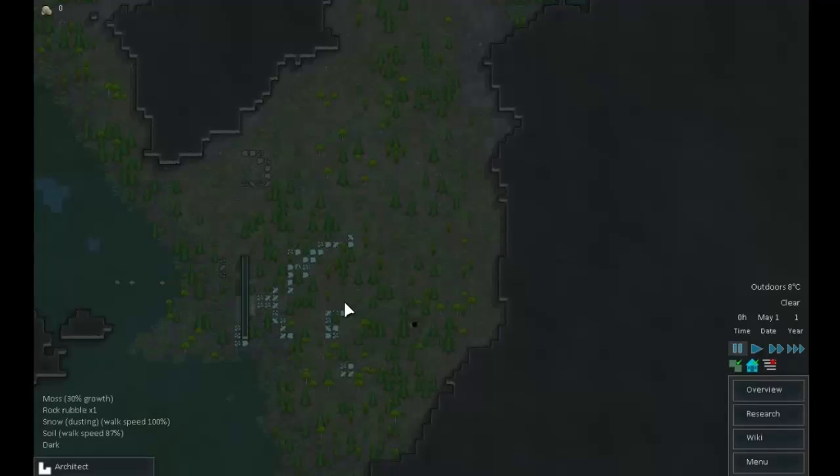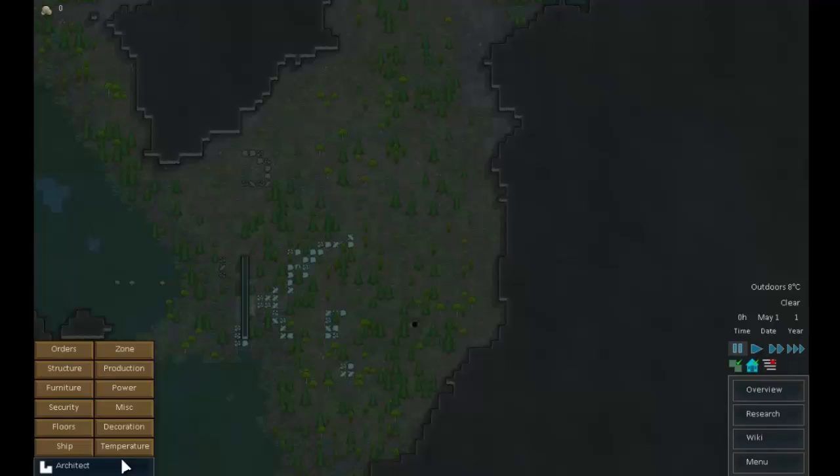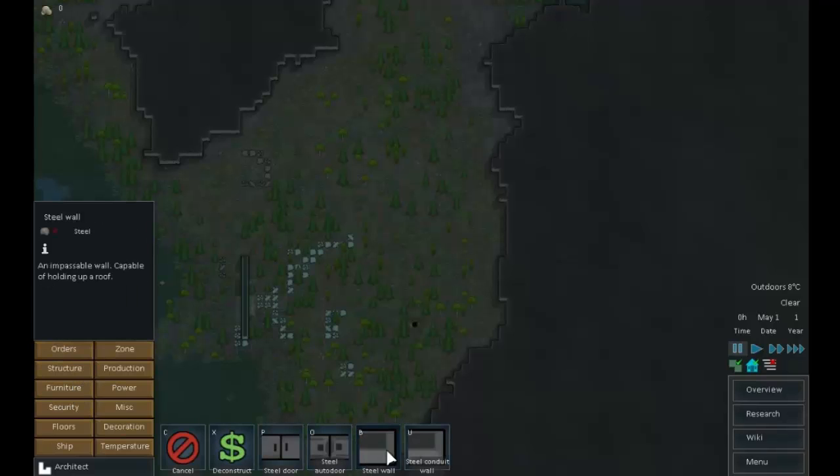There's plenty of wood here which is a good start, and plenty of stone — also good. There's a geothermal generator there. The first thing we want to do is get some walls up, because the temperature is already 8 degrees centigrade and it's just going to get colder. Without further ado let's build a room — a wood door, wood walls around it. There's our start, a basic room, and we can put some beds in there and warm it up so the guys don't get frostbite.